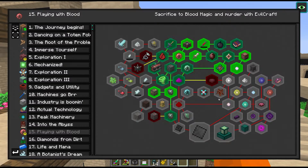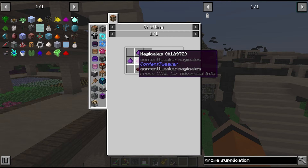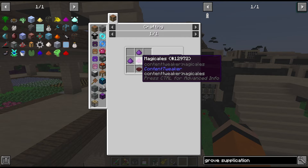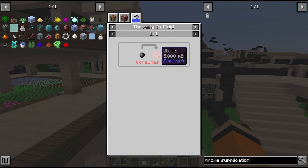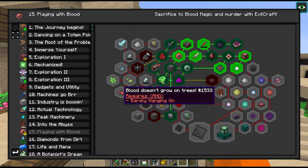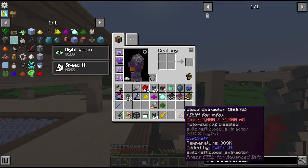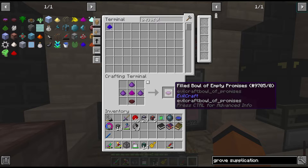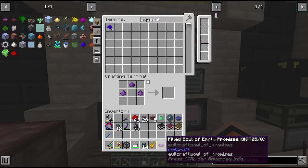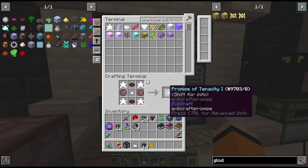Completing the tier 2 essences brings us back to Evilcraft where we have to make our bowl of promises. We need some crushed dark gems and some of the magic dust we just created - and this is not a regular bowl, we need more dark power gems. We should also look at a better way of getting blood but I think that's opened up to us next. So we got our empty promises, then we fill the bowl and infuse it with some blood. We need two of these things to create our promise of tenacity.